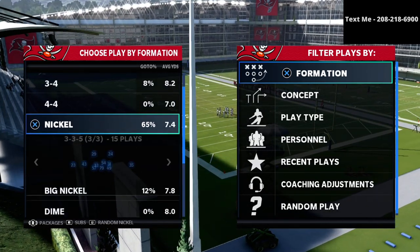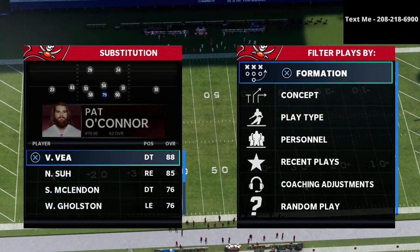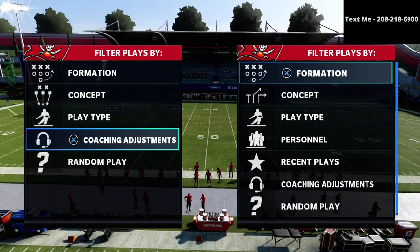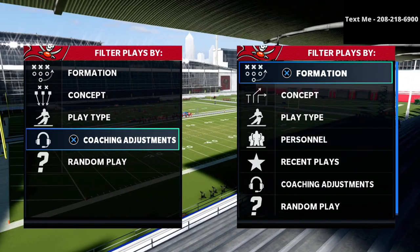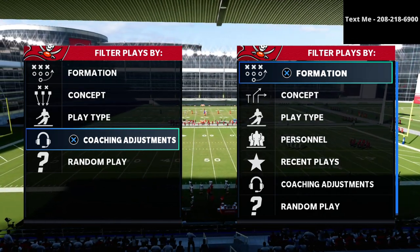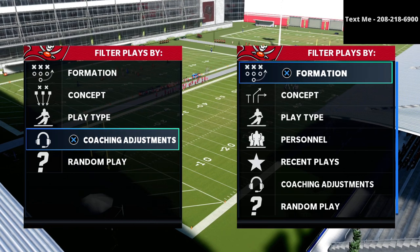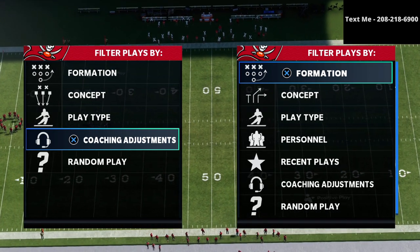My channel is all about how you can become the best Madden player you could possibly become. Click the subscribe button at the bottom of the screen — it's completely free and keeps you up to date with the latest tips and strategies. If you want to sign up for my free text message membership, where every single week we send you a free one-hour offensive or defensive scheme, text the word Madden to 208-218-6900.